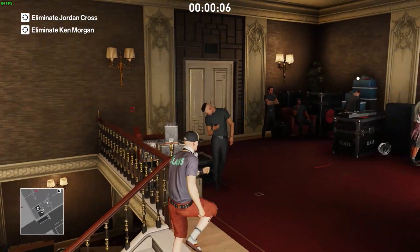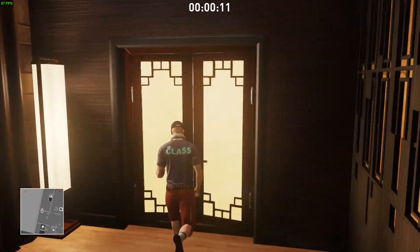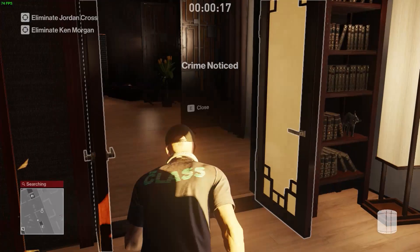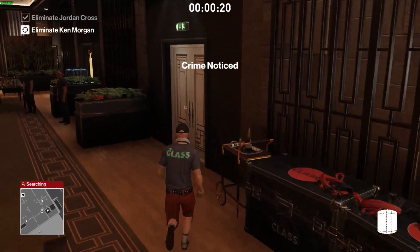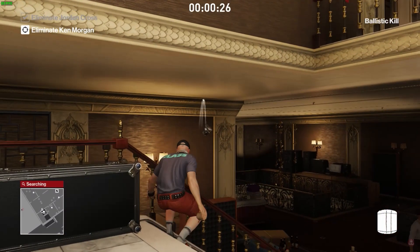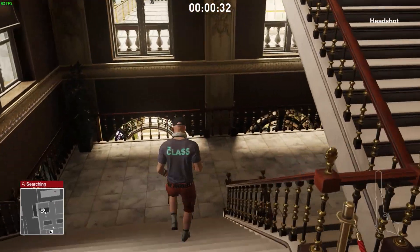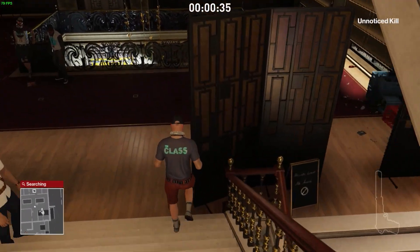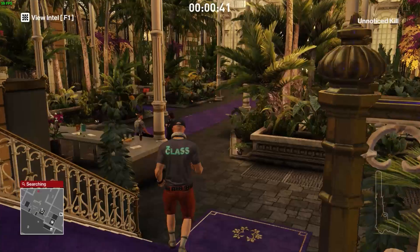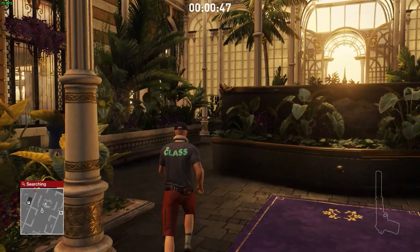Many people have been using this kill method since the map came out — I don't remember exactly who found it, but it's not anything new. You come right here, shoot him in the head once it pops up, and you do get a crime noticed — not because he died, but because the glass was shot. Shooting the glass always gives a crime noticed regardless. It can make things a little difficult, and it's a pretty hard shot too, so it's definitely not an easy kill.